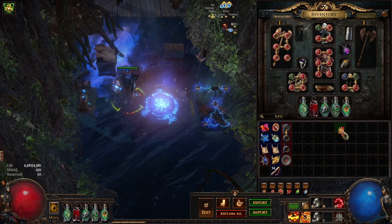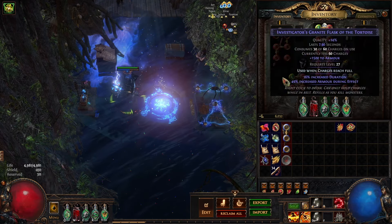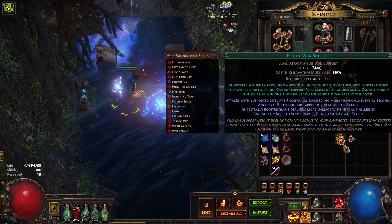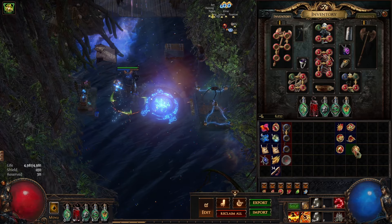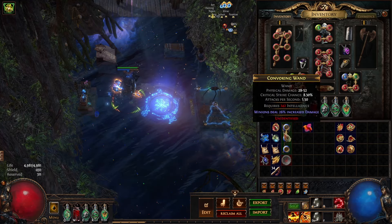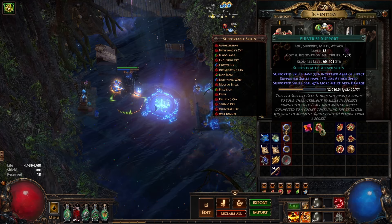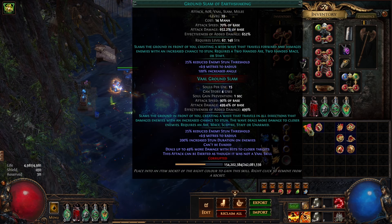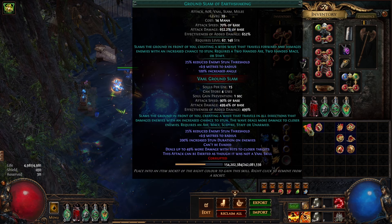Here are the gem links I'm going to show you today. I have Earth Shatter set up right now because, to be honest, I'm kind of digging Earth Shatter for mapping as well. But to be honest, Ground Slam really is what you want for mapping, and we'll do an example map in a moment. The link is going to be Vaal Ground Slam of Earth Shaking, actually.